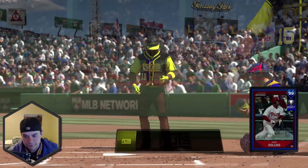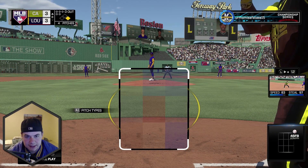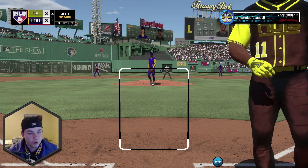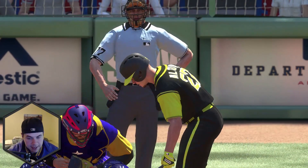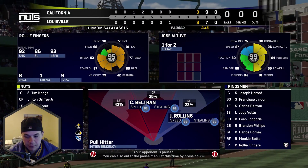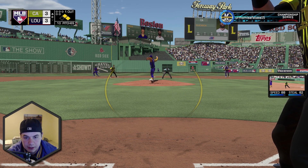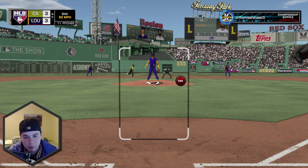Starting off the top of the eighth with a four-pitch walk from Rollie Fingers — sorry, not Rich Gossage. That is ball four to Jimmy Rollins — back-to-back walks from Rollie Fingers to start off the eighth. Charlie Blackman to pinch hit right here with one out. Please Blackman, do not hit into a double play.